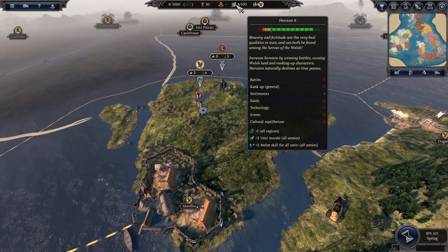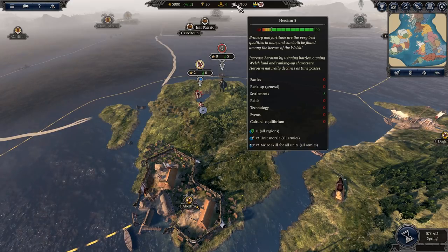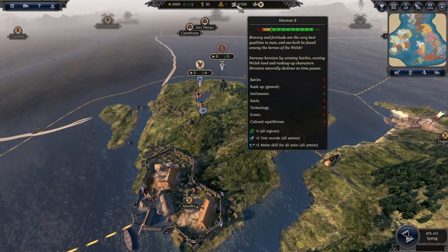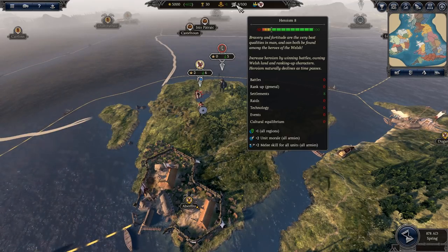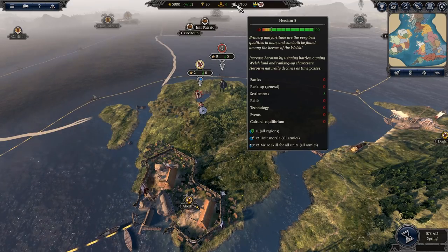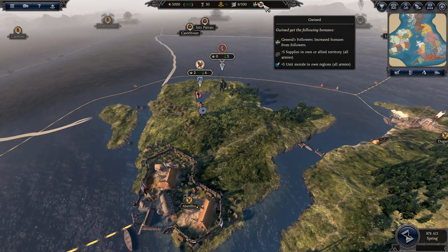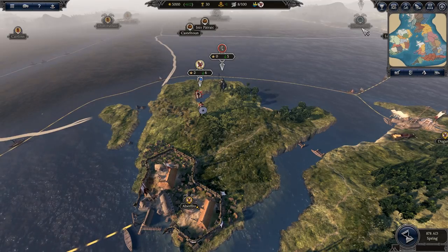Finally, Heroism — this is specific to Gwynedd and the Welsh faction Strathclyde. It currently sits at 8, ranging from minus 10 to 100. My settlements give me plus 8, which translates to plus 2 unit morale, plus 1 morale in all regions, and plus 2 melee skill for all units. The more you rank up your general, raid, and complete events and battles, the more heroism grows. My leader's influence is 6, giving me plus 3 fame.